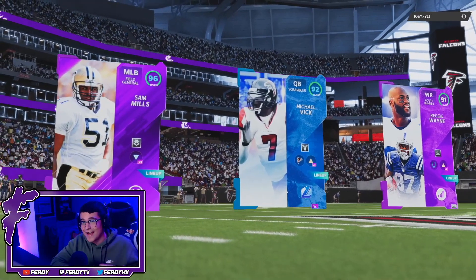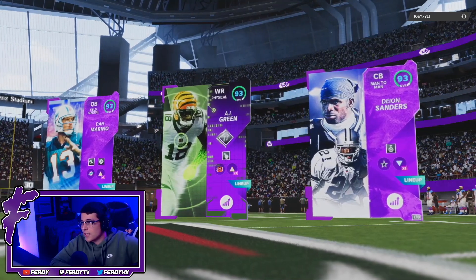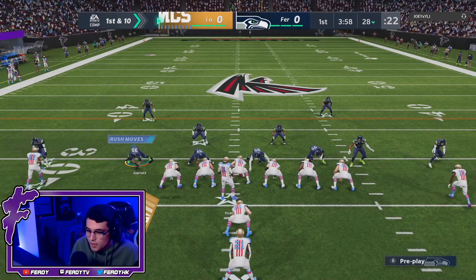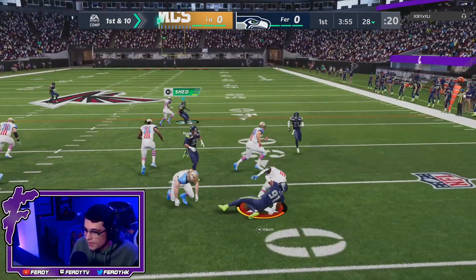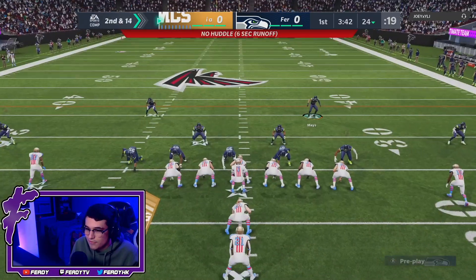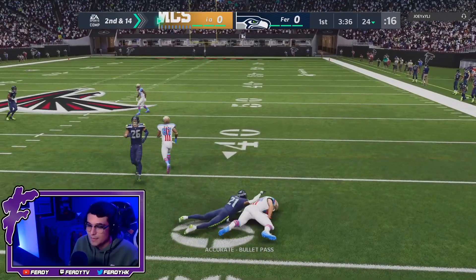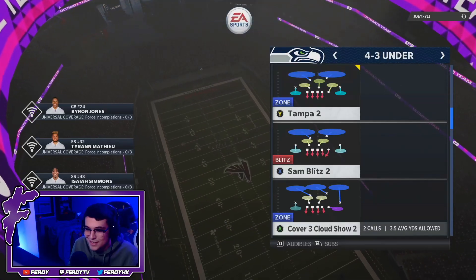Here we go — his top three is 96 Sam Mills, Mike Vick, and Reggie Wayne. We've got Dan Marino, AJ Green, and Deion Sanders. His name is Joey XYLJ — let's do it. He comes out in I-Form Close. Run stretch — attaboy! Preston Smith, you shouldn't be on the field but you still made a play. He might flip it — that's a pass. He's running the beater, but waited a bit too long.